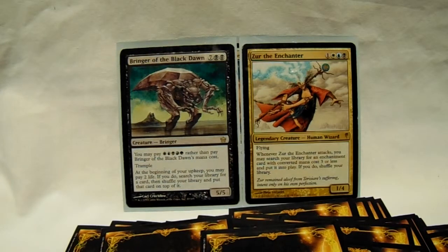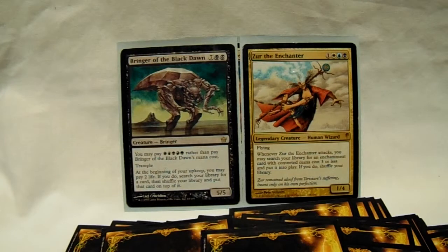Bringer has an interesting cost: a 5-mana alternate casting of one of each color, or 9 normally. At the beginning of your upkeep, you may pay 2 life to search your library for a card, shuffle your library, and put that card on top. Essentially, you're choosing your next draw. It's a may, so you don't have to pay the 2 life. That said, 2 life for the card you need is always worth it, because it's the card you need. You will probably win if you get 1 or 2 draws off this guy. 3 is kind of excessive; 4 is you screwing around — which is completely valid in an EDH casual format, which I play all the time.